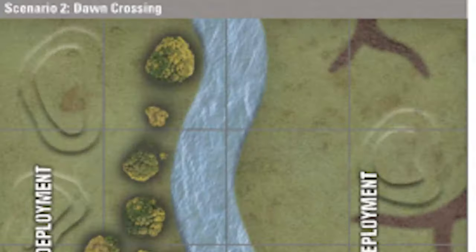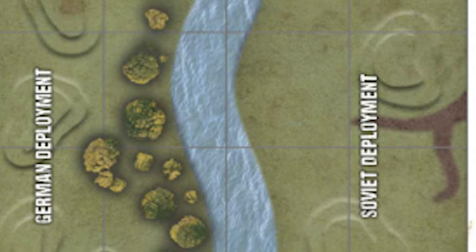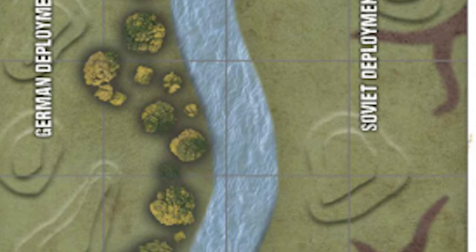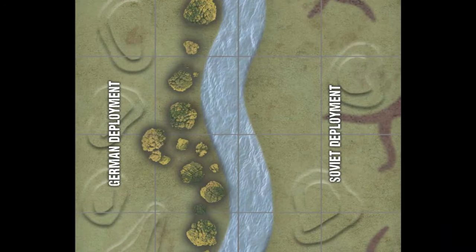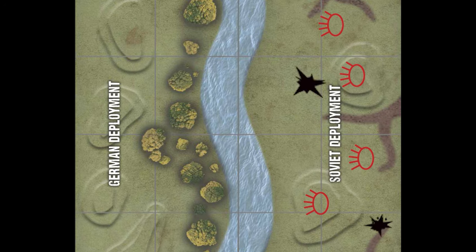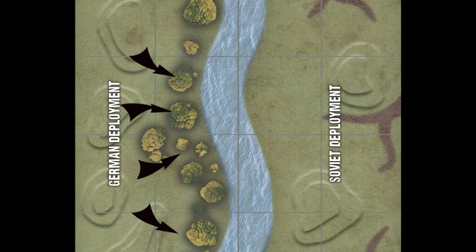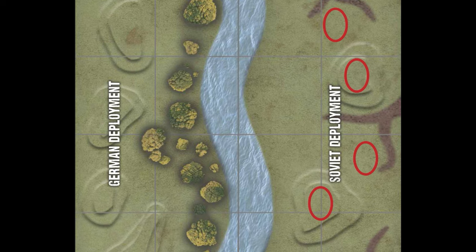Soviet defenders are trying to repel the German crossing or at least buy time for reinforcements to arrive and crush the German bridgehead. We're playing on a 4x4 surface running north and south with a river, woods on the German side, and hills and Balkas on the Soviet side. Special rules include: Soviet infantry can start dug in and hidden, and the German player may elect a preparatory bombardment.